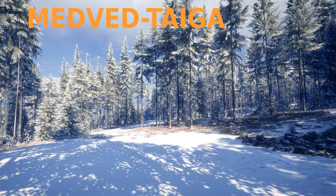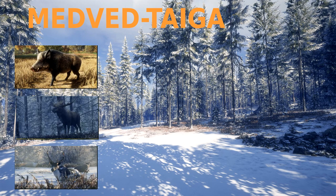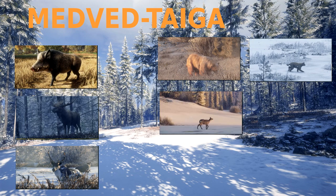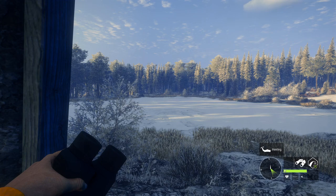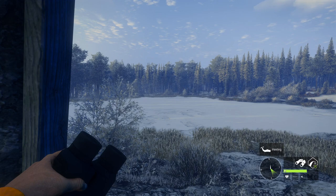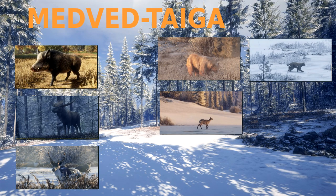We're going to start with Medved, the first new reserve released for Call of the Wild as DLC. On Medved you can hunt wild boar, moose, and reindeer — also known as caribou — plus map-specific animals you can only find here: brown bear, Eurasian lynx, and musk deer. In my opinion this is probably my least favorite DLC map. I often find myself sitting alone in the cold wilderness not hearing or seeing anything. The musk deer are pretty cool and the lynx is what it is, but the boar, moose, and reindeer can be hunted on other maps.